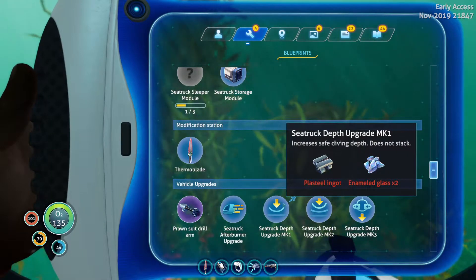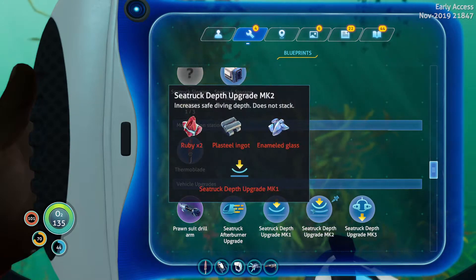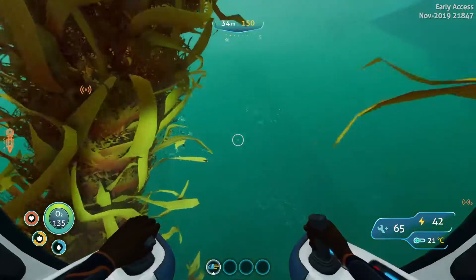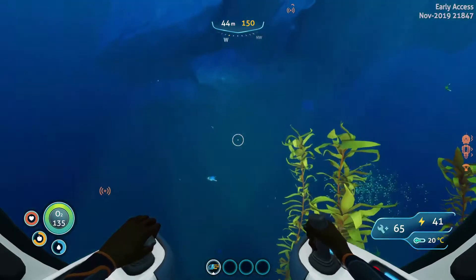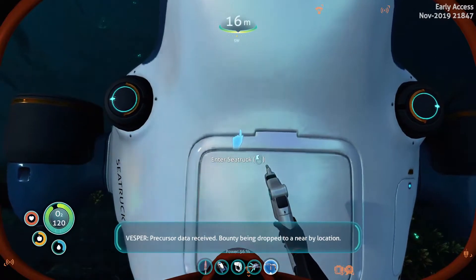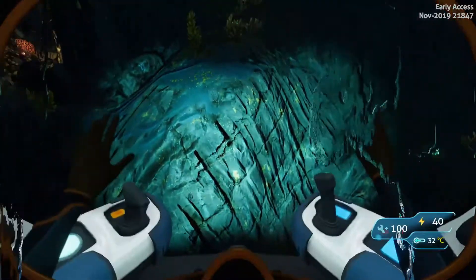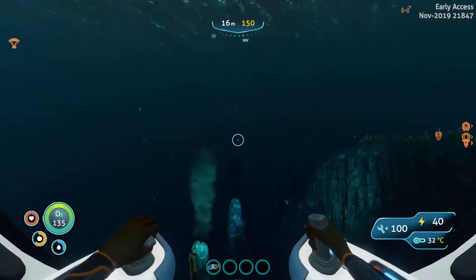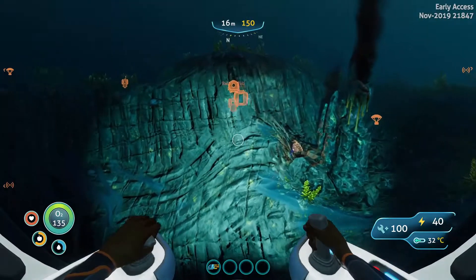So I can make the first depth upgrade kit. No problem, because I do have a plasteel ingot and two enameled glass and I do have the ruby. So what I need to do is I need to go back to those black vents and get some more lithium to make more plasteel, because everything takes plasteel. Look at that trippy fella. He's spinning in a circle. Precursor data: a bounty is being dropped to a nearby location. I'm getting a drop from the precursor technology I'm scanning? I want it, but I'm not getting it yet because I still need that lithium.